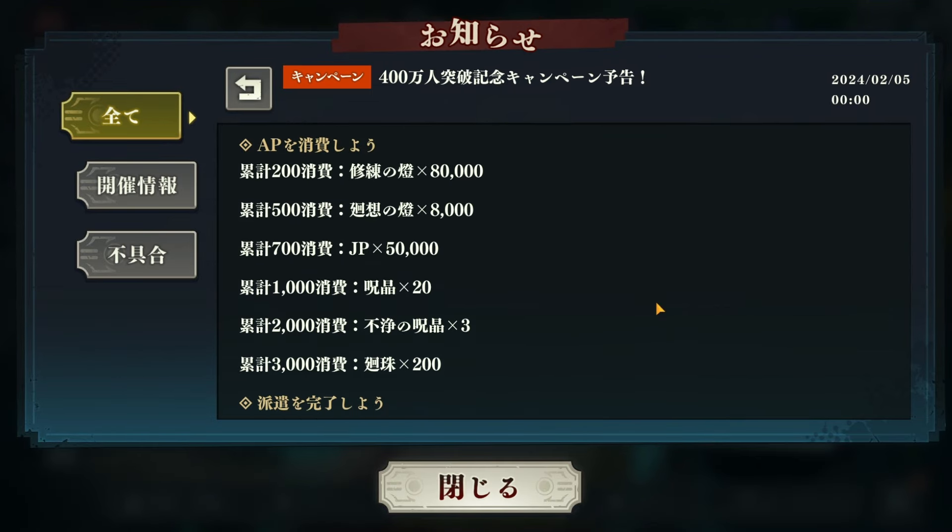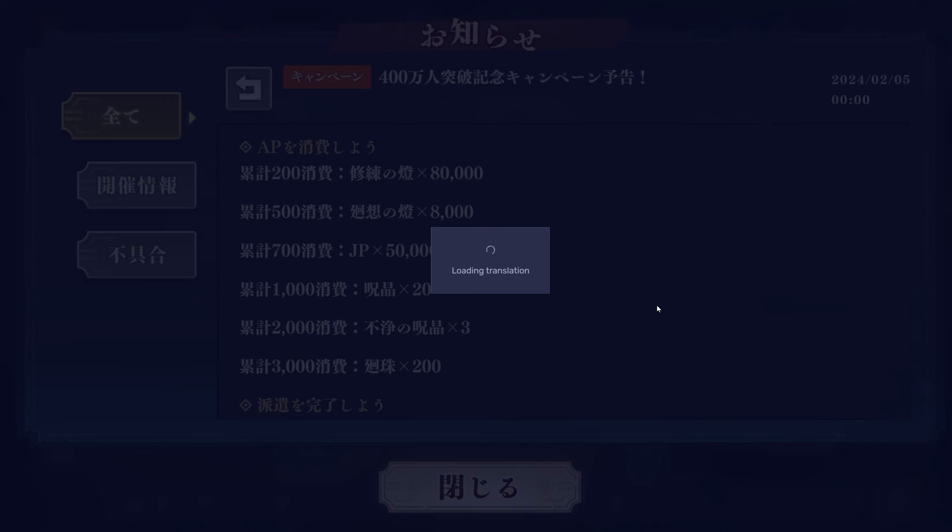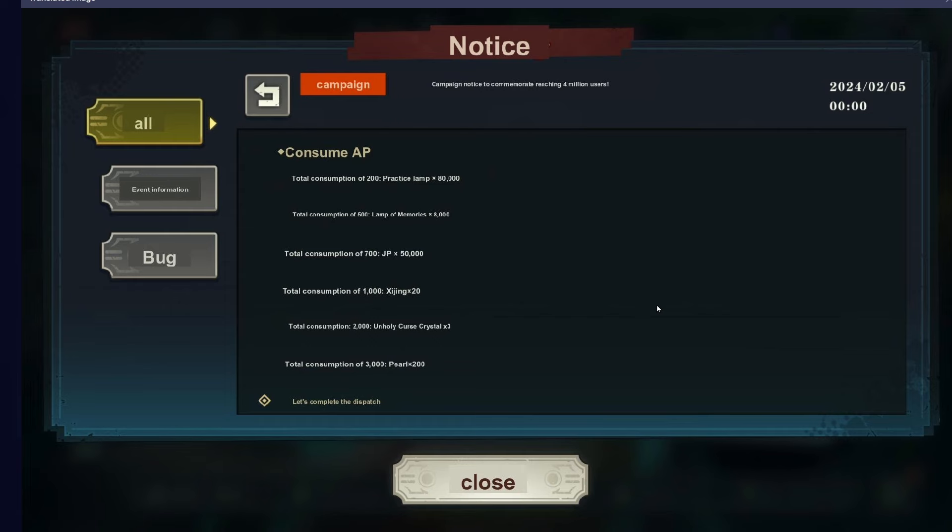That 600 is going to come from around here. This is the consume AP mission — consuming stamina. If you consume up to 3,000 stamina, you will get 200 kaiju right here. We also get orbs, JP EXP, and memory EXP. So we get 200 there, making the total 1,100 if you add in the seven-day login.